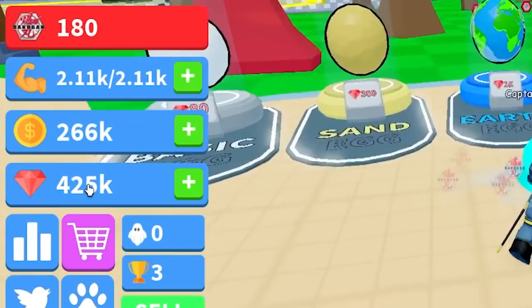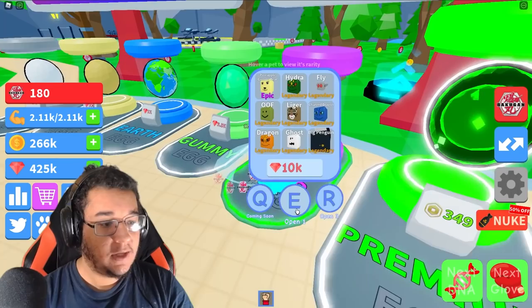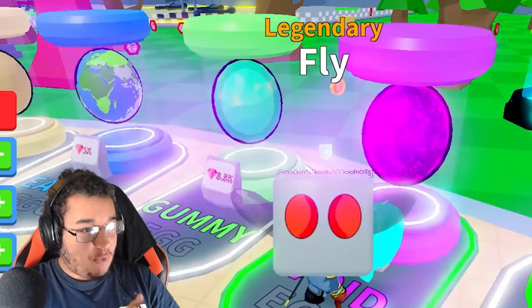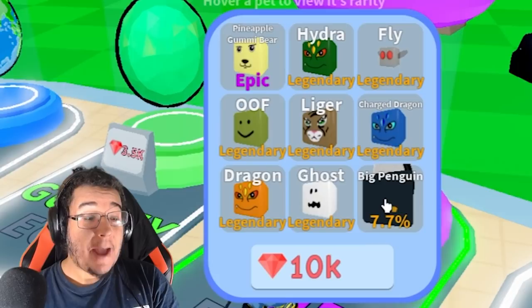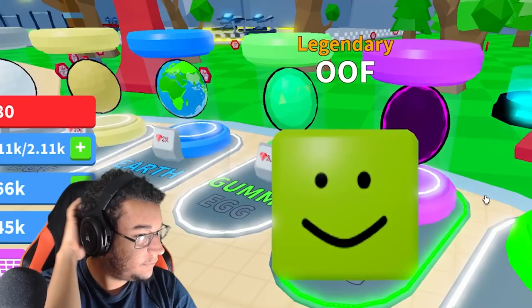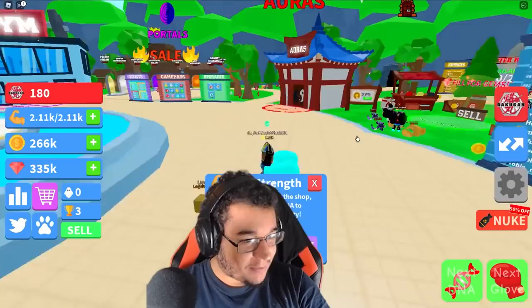We got 425,000 gems at the moment! We can get some pretty nifty eggs. Let's go with the Void Egg — let's open one and see what we got. Void Egg! We got the Legendary Fly! Then we got our first Legendary Big Penguin — that was the hardest one we could get, like a one-in-three hatch right there. We also got a Legendary Oomph as well. Some of these pets are really funny. Check us out — we got the full squad over here ready to go and we're going to be getting some mad strength!